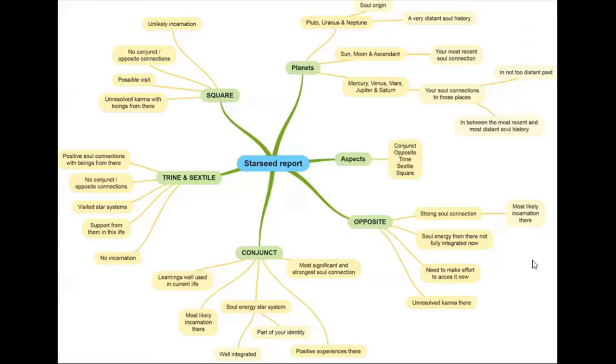Next step is oppositions. In astrology, oppositions are that 180-degree angle — someone's over here, someone's over there, with something in the middle — so you're holding an axis of duality. Going back to Sylvia's chart, she wrote: there's a strong soul connection with oppositions, just like conjunctions. There's most likely an incarnation when you see an opposition in that star or constellation.